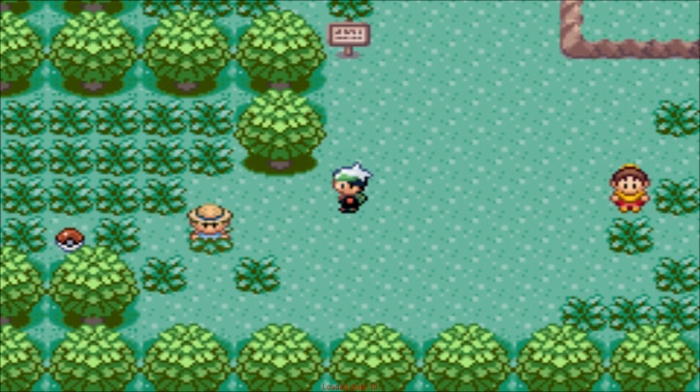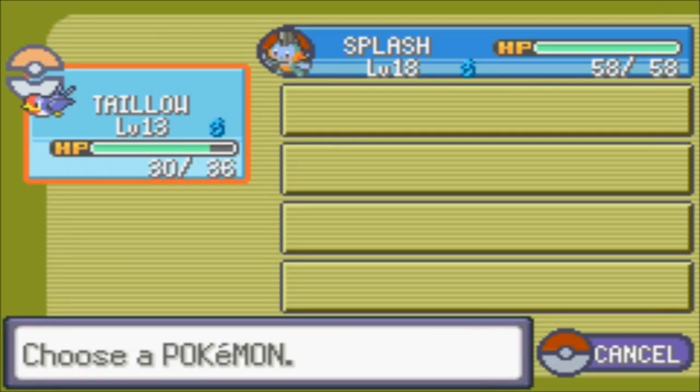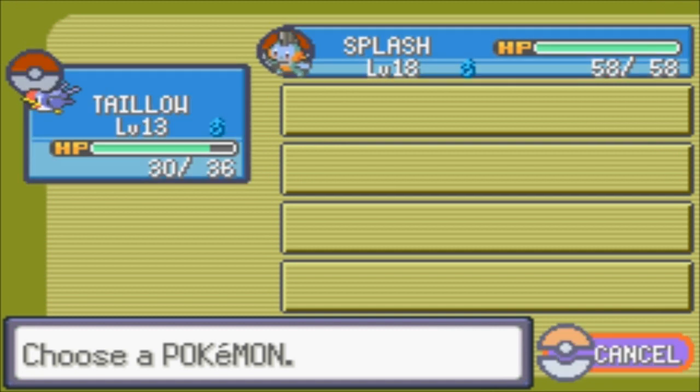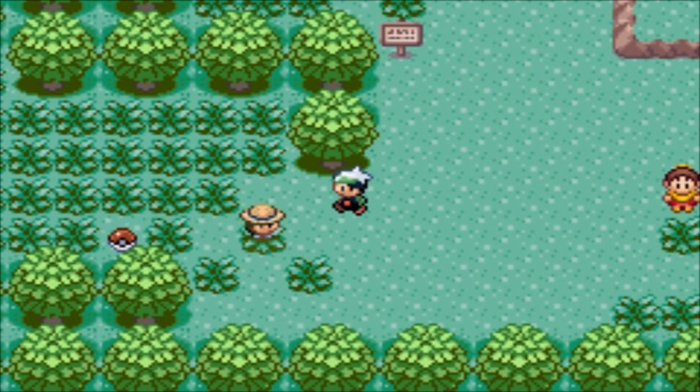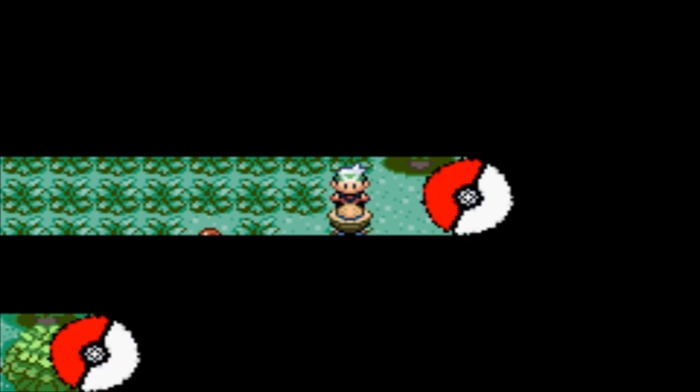Hello everyone and welcome back to my Pokemon Emerald walkthrough. One quick thing - let me show you my new Pokemon. It's Taillow, that random bird thing. It evolves into Swellow at about level 20 and that'll be useful because I can teach it Fly later on and I can also use it against this random bug guy.